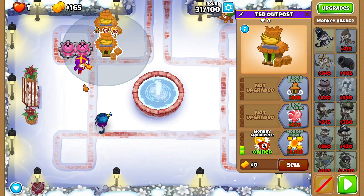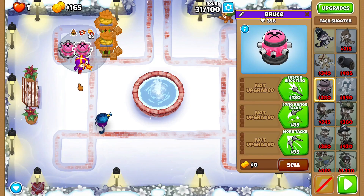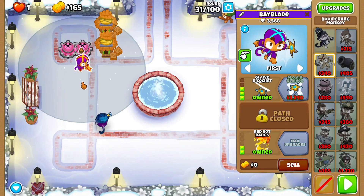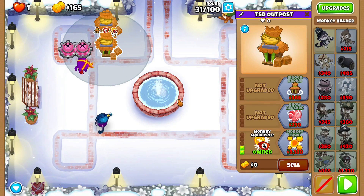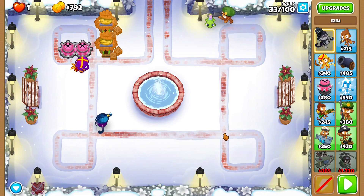Does that get hit? It should after I get a bigger radius on this. Anyways, I'm going to get the two here, get a glue gunner there, and get this to a 2-0-2. Then also aim to get two more villages here, both to 0-0-2s. I'll also show you round 40. I'm not going to get any of the secondary villages until round 40 to make sure we can beat it.